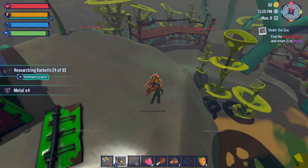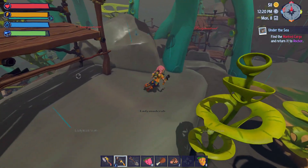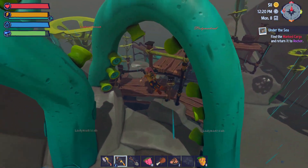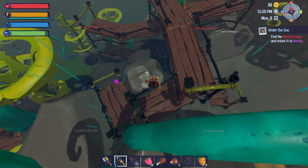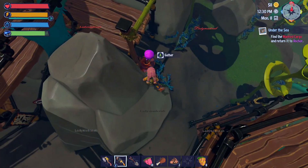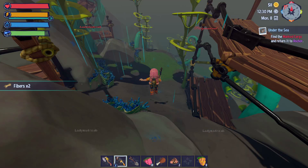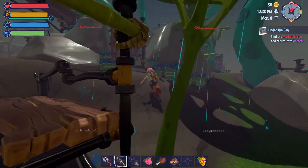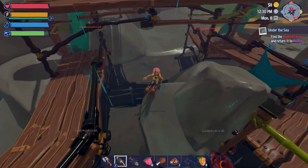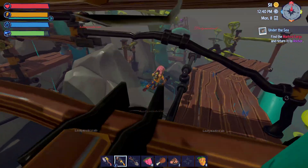I have extra oxygen, so I can dive a bit longer if it runs out. You can buy the rusty oxygen tank from the general store. We're going to find something around this area — seems like I went the wrong direction.